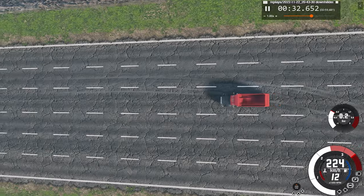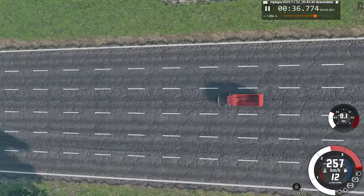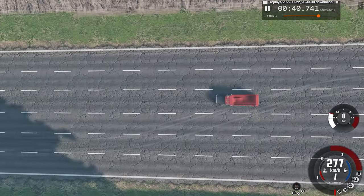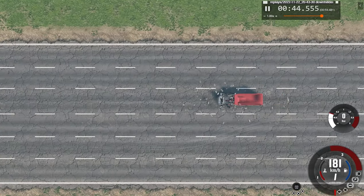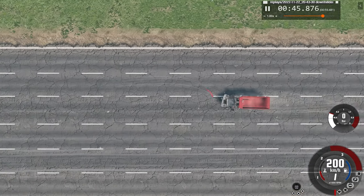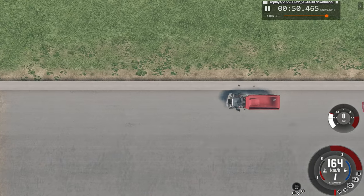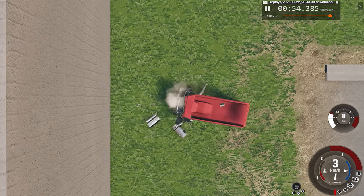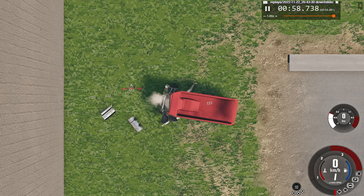Watch the speed slowly increase as we go down this very steep slope, visible from the top view. The rate of speed is increasing fast — topping at around 278 — and that's the impact. There's just a spray of bricks everywhere until we hit the retaining wall. That's it for today's video, hope you enjoyed it, thank you for watching, bye for now.